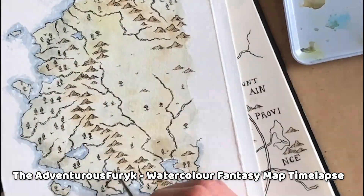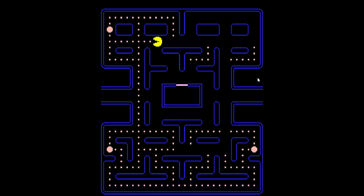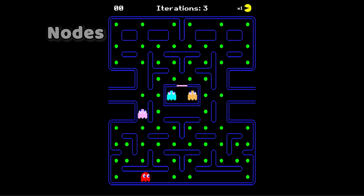First things first, we need a map. The Pac-Man map consists of 4-sided tiles. On each side of the tile there can be a wall through which you won't be able to pass. At every point where we would be able to turn in another direction, we place a node, and those nodes will later be used by the Ghost AI to navigate in the environment.